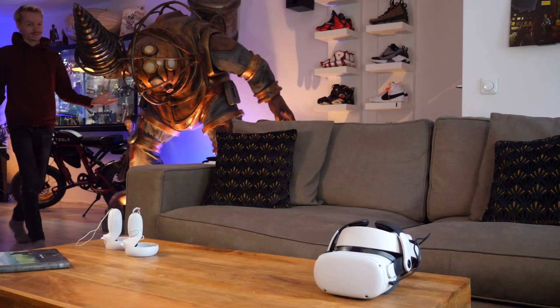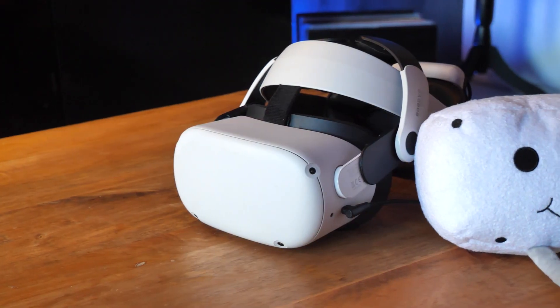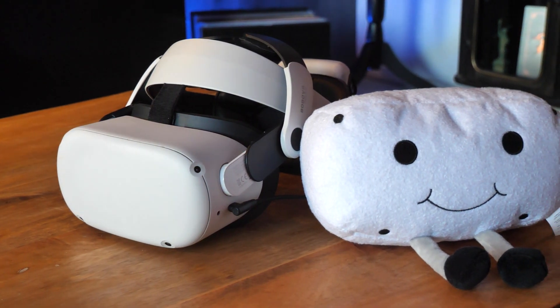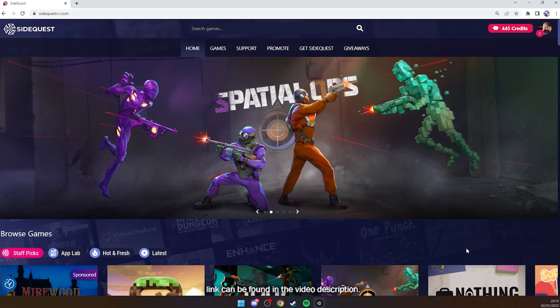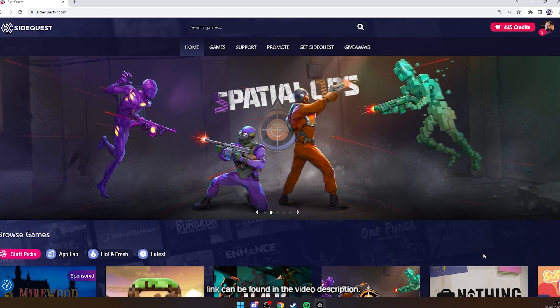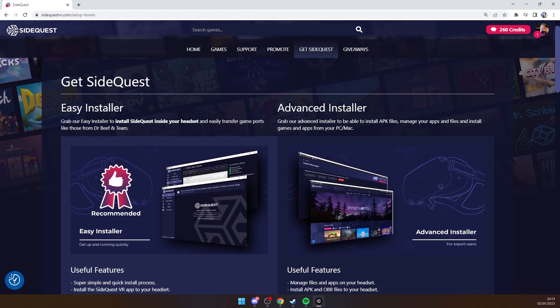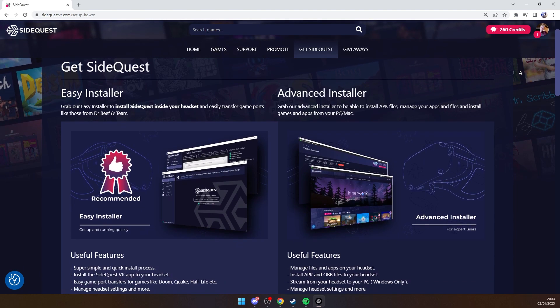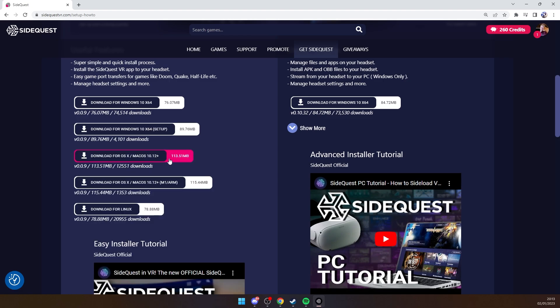First of all, you want to grab your laptop or use a computer to download SideQuest. We need this so that later we can install Minecraft onto the headset, so it's important you download this program. You can do this at SideQuestVR.com by clicking on Get SideQuest and downloading the new Easy Installer — it's the one on the left. Underneath, you can choose between Windows, Mac OS, and even Linux by opening Show More.